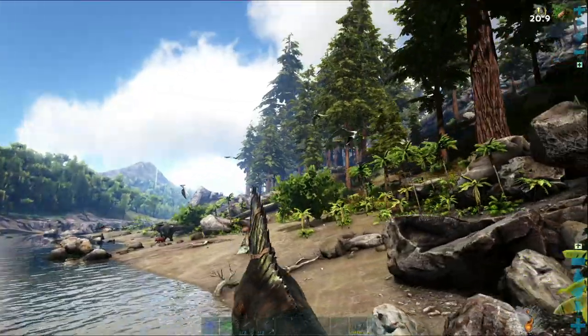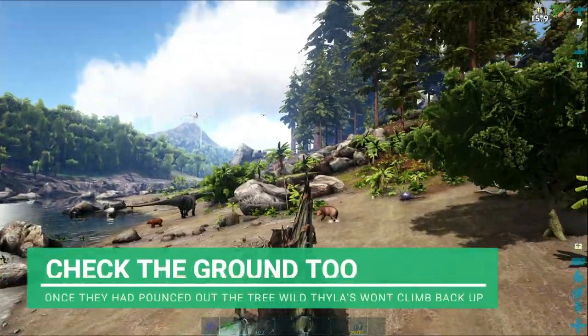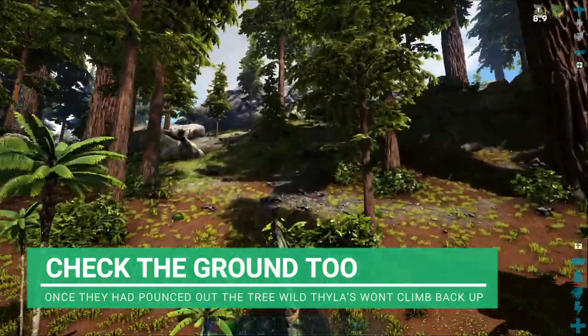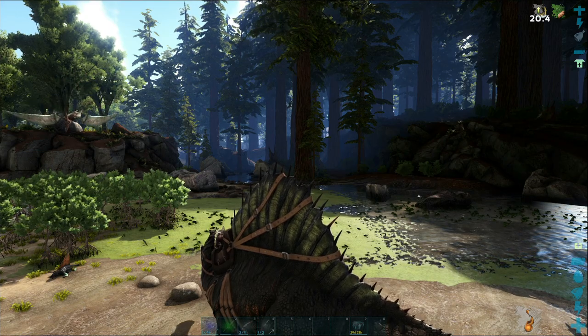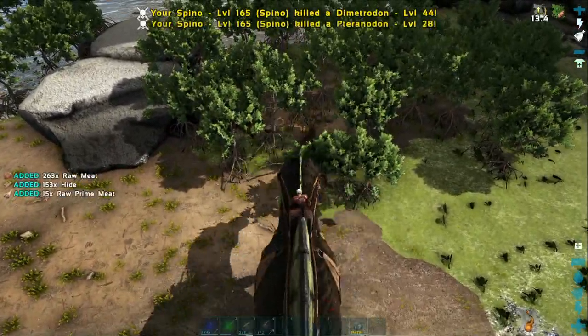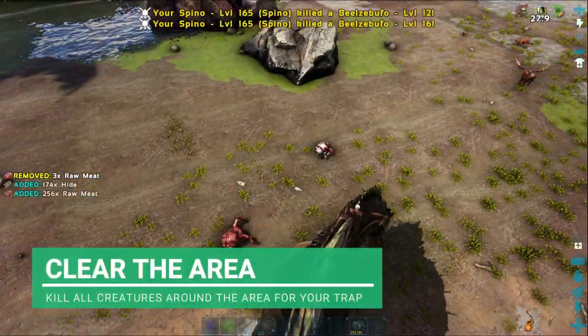Bear in mind you won't find them around the beach areas. If they've dropped from a tree to attack a flyer, they don't run back up — once they've dismounted the trees they will linger on the floor. So keep that in mind. Okay, I can see a thylo over there up in the tree. What I need to do is clear this area of every dangerous dino I can.